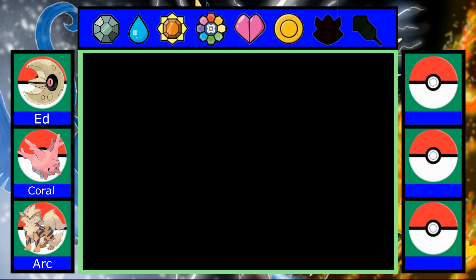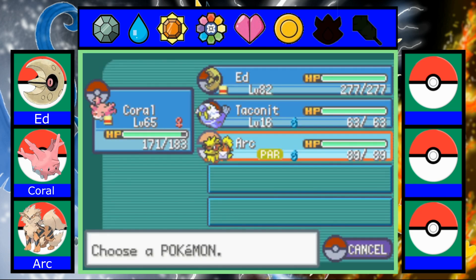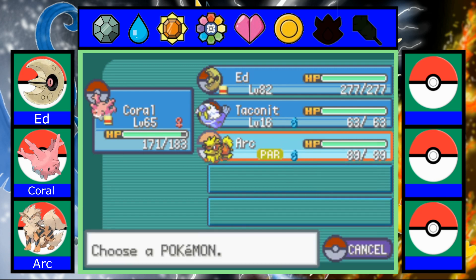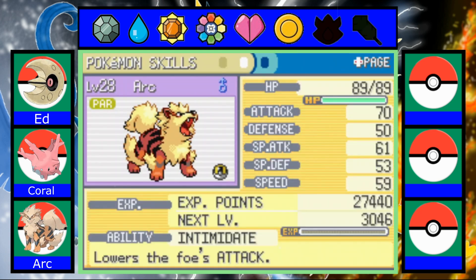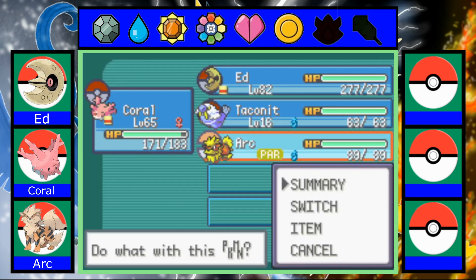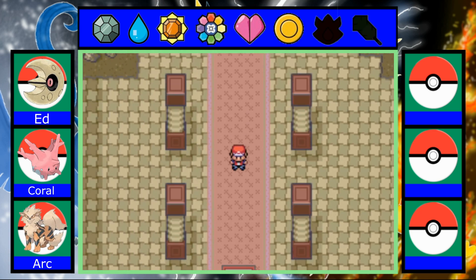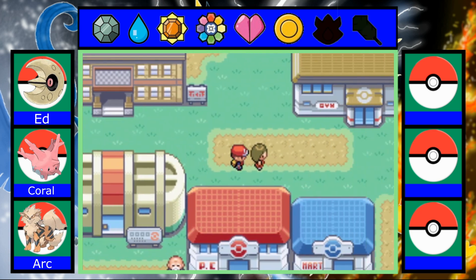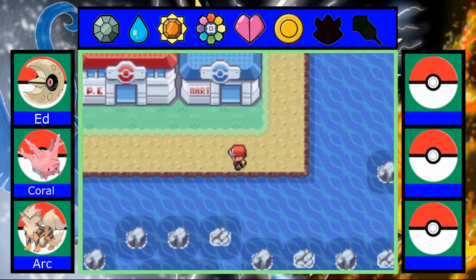Let's take a look at this Arcanine and see what it's got. It's got a male — that's pretty cool. Oh, you literally have Intimidate. Wow, that's really good. And you have a decent moveset. We respect it. Let's get out of here and then I can probably do some training up with this Arcanine.